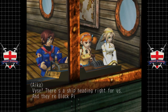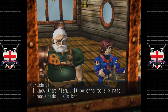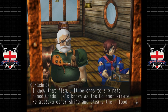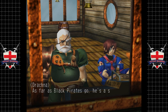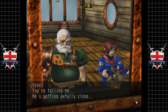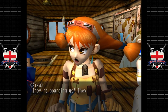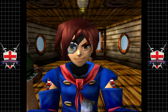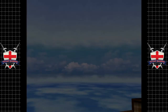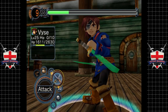This is going to be bad — pretty sure we're not ready to fight this guy. There's a ship headed right for us, they're black pirates. I know that flag — it belongs to a pirate named Gordo, known as the Gourmet Pirate. He attacks other ships and steals their food. He rarely uses his cannons because he's afraid he'll burn the food. He'll do anything for a good meal — as far as black pirates go, he's a strange one. You're telling me — he's getting awfully close. They're boarding us! They're challenging us to hand-to-hand combat.